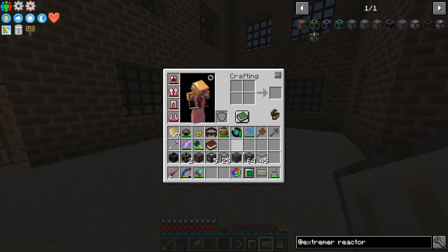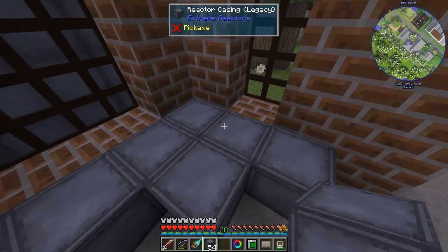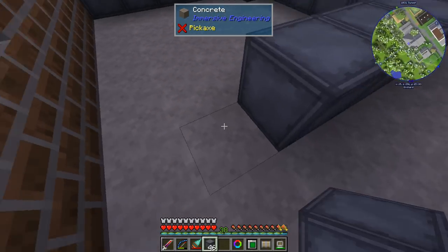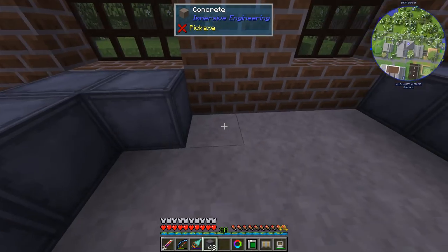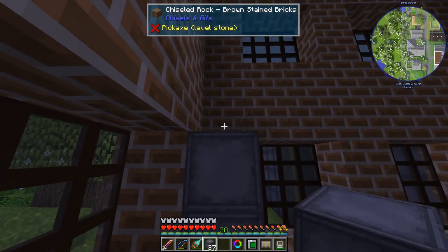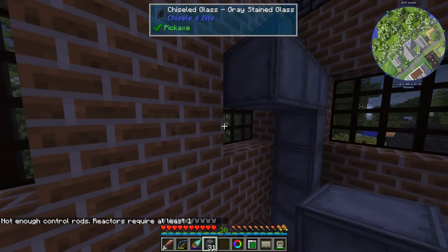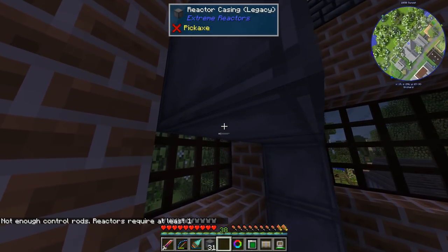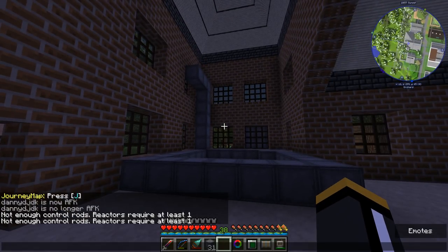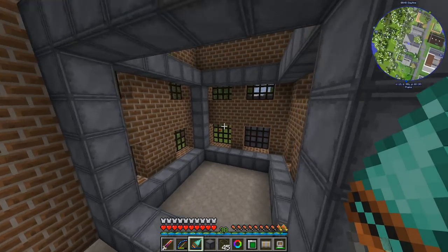The first thing we're going to do is set up our frame. We're doing a 7x7, so that's 1, 2, 3, 4, 5, 6, 7. The interior is going to be 5x5. I'm going to use reactor casing blocks to build the frame. If you right-click on a reactor that is incomplete, it will tell you something is wrong — for example, 'not enough control rods, reactor requires at least one.' So it'll flag any issues. There's the frame — that's the footprint it's going to be.